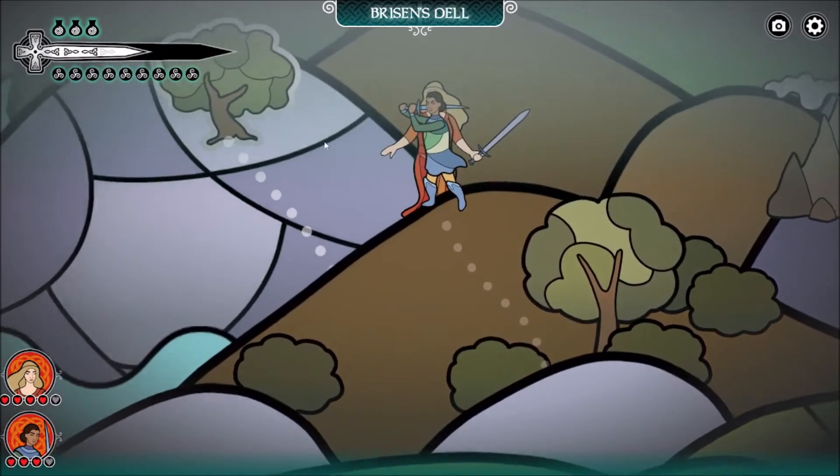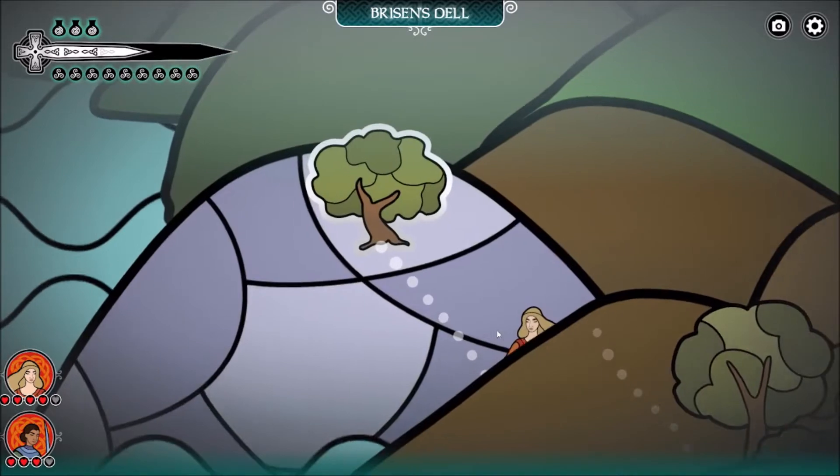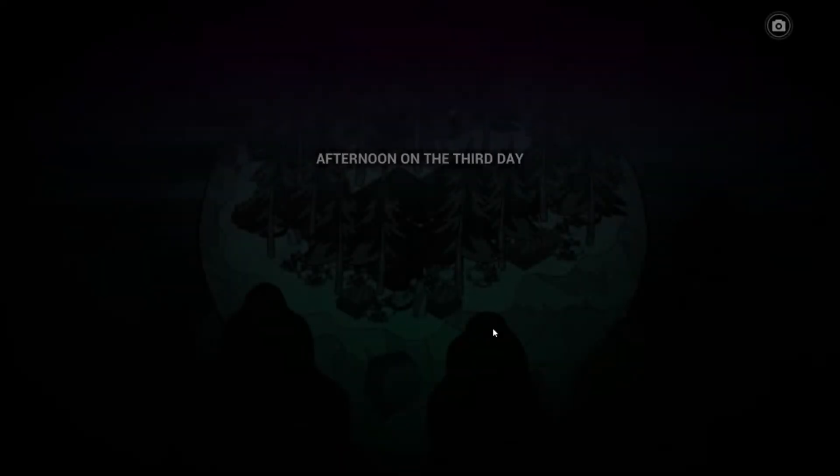You only start with one character, but along the way you can recruit allies to assist you. In this gameplay, I recruited one lady — Ada — for her to help me in the final battle.